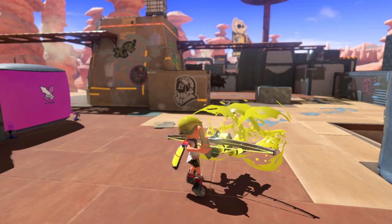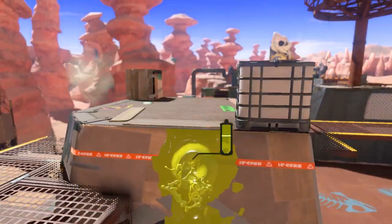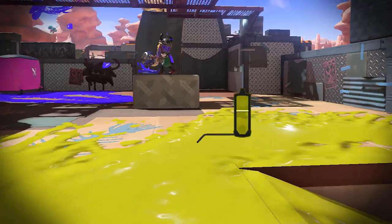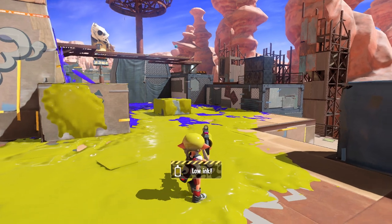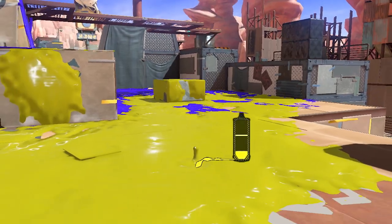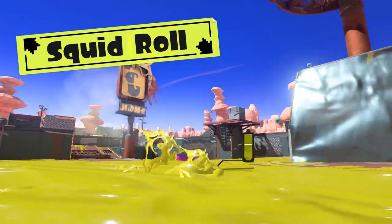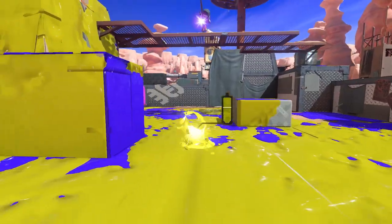That's not all inking is for. Ink walls to swim up, or get sneaky and hide in ink to splat opponents. The more ink you spread, the bigger the advantage you'll have in battles. If you're out of ink, submerge in it to refill. New techniques like the Squid Surge — to swim up walls in a single burst — and the Squid Roll — to jump out of ink while simultaneously turning around — have also been spotted.